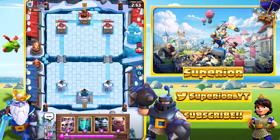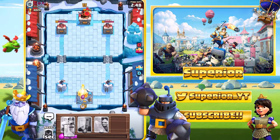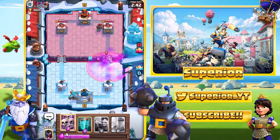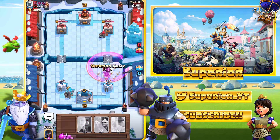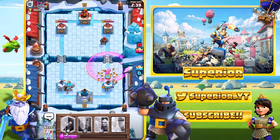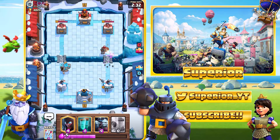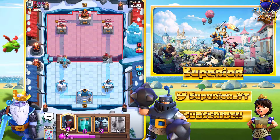Game number two right now. We are against this person, let's see if we can pick up another win. I'm just going to go golem at the back. I've got a feeling this guy's going to be using Royal Giant — maybe not actually, I'm not really sure what deck we could be facing right now. We will just allow the hunter to do his own thing. He will do some damage to the arena tower. The only concern I've got is... I don't even know.